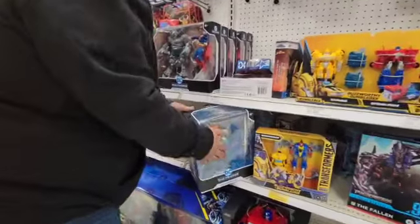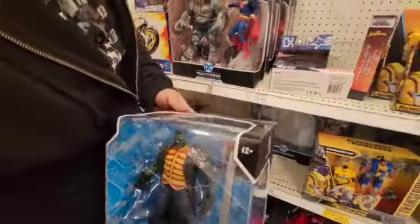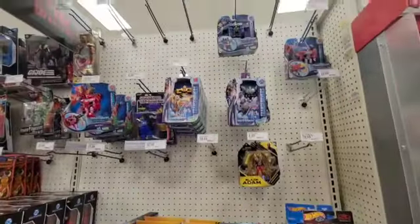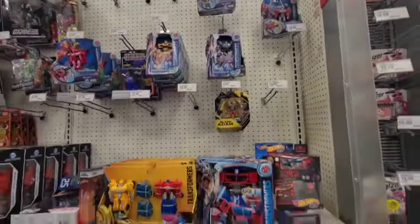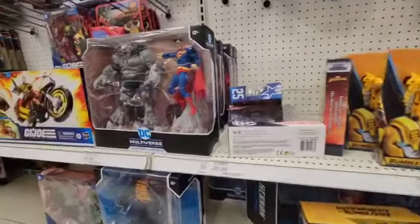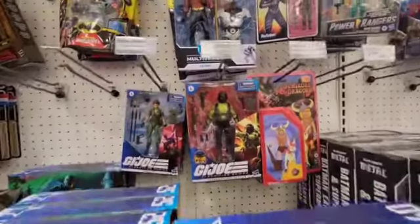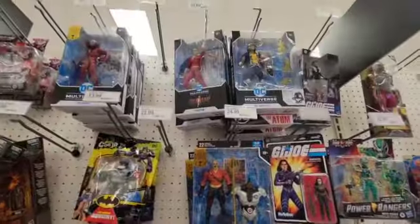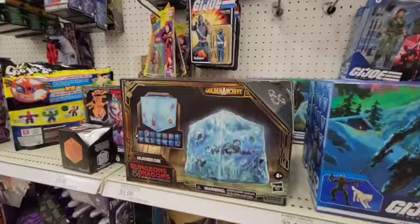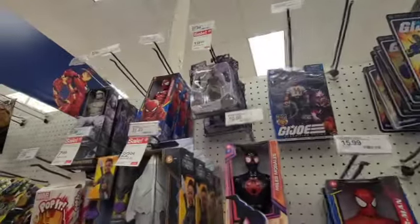Tim spotted a Frankenstein — pretty good details, wonder when it hit the shelves. Here are the Transformers — same as the other spots. Here's a Batman Earth One and Superman. Duke and Ram, Snake Eyes with Timber. The new GI Joe python patrols are starting to become more findable — yeah, I made that word up.